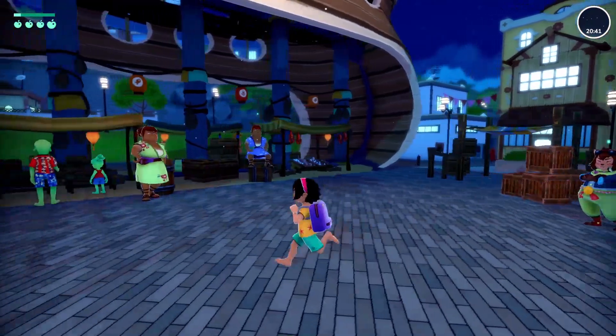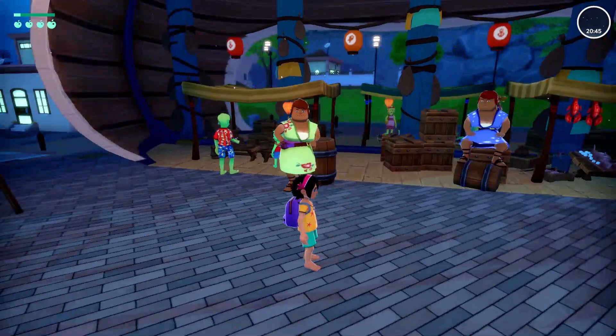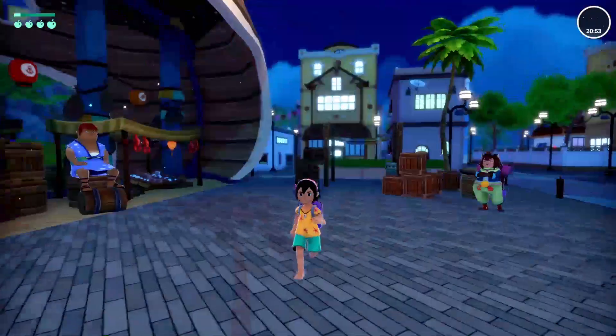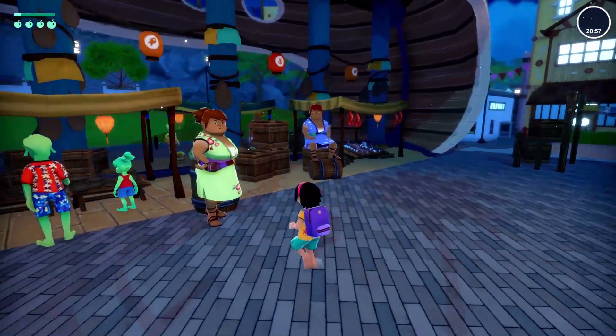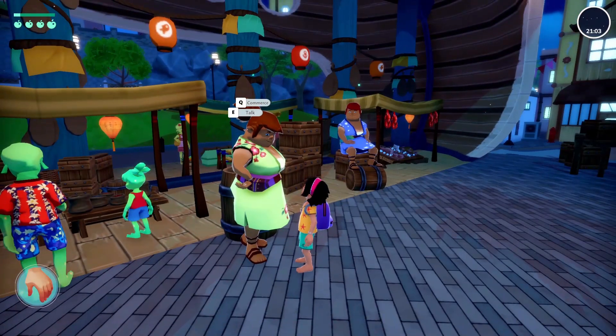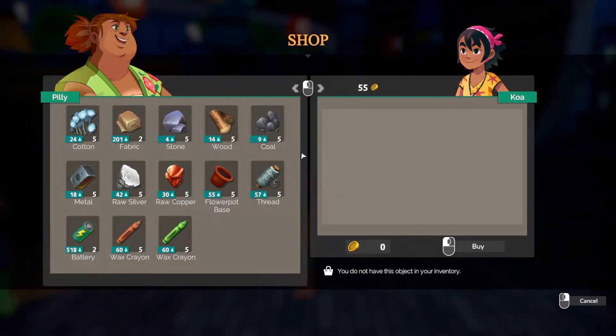The first problem I was encountering in Summer in Mara is selling stuff. If you're using a keyboard, it's probably the most confusing thing you could ever experience. You go to a person who's going to sell you stuff and you see nothing. I've been trying to scroll, I've been trying to do stuff, and I just couldn't — I can only buy stuff.